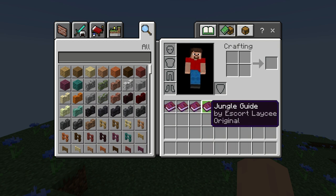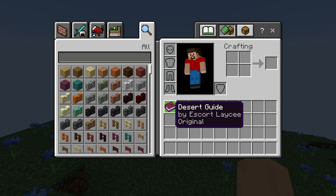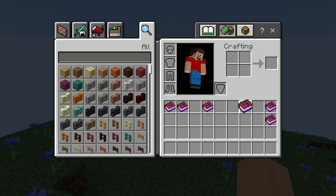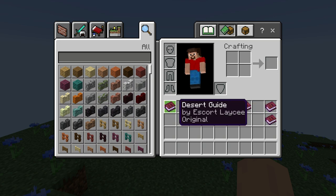There are six different areas in this mod: the river, savannah, jungle, ocean, desert, and arctic. And we are going to have five sections to this park — a little aquarium section, a savannah section, jungle section, arctic section, and of course a desert section.